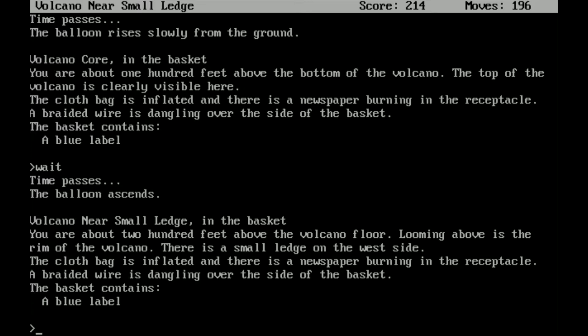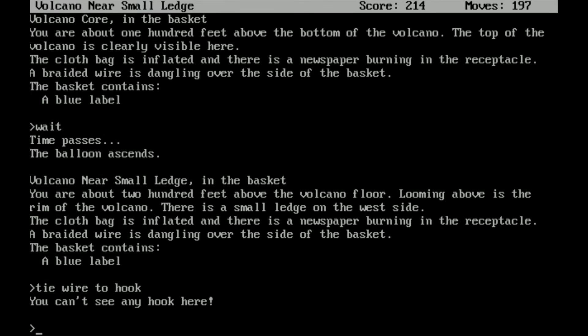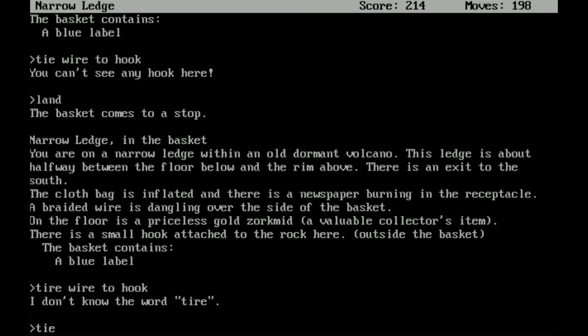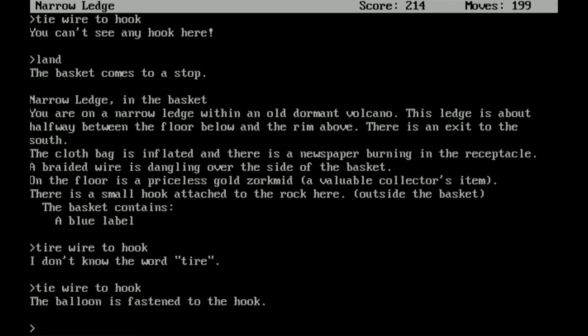We've gotten where I needed to go. Tie wire to hook — we have to land the balloon first. The basket comes to a stop. Narrow ledge — you're on a narrow ledge within the old dormant volcano, about halfway between the floor below and the room above. There's an exit to the south. On the floor is a priceless gold Zorkmid — a valuable collector's item. There's a small hook attached to the rock here outside the basket. Now we can tie the wire to the hook — the balloon is fashioned to the hook. That's good because we're going to need to get back on it — we don't want it to fly away.